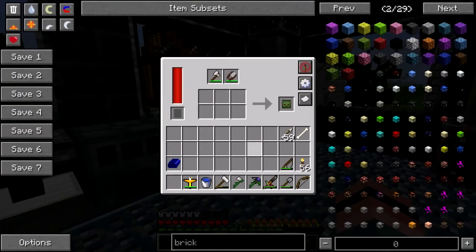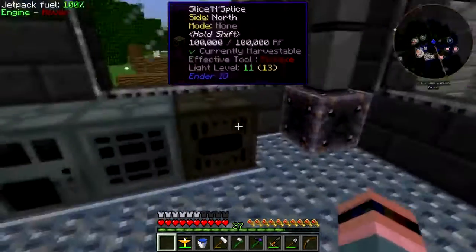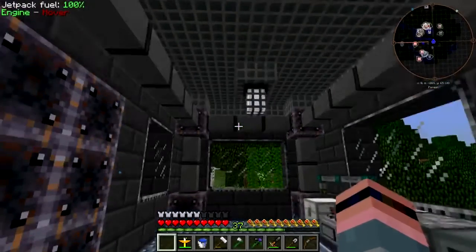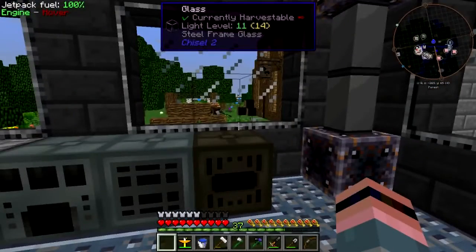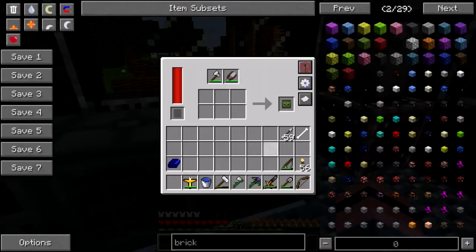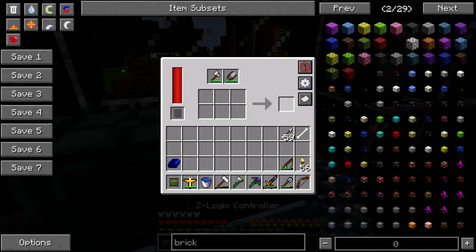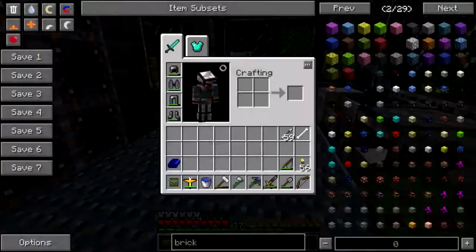Hey folks, welcome back to Hermitcraft Mod Sauce to Survival on Beefnopolis Gaming, I am Alex Beef. I just needed soul sand — I didn't need another rack. I could have gotten that just by making it with witch water and sand, but that would have taken entirely too long. So this is one of the weirder machines in Ender IO: the Slice and Splice. Basically it puts bits into zombie heads.